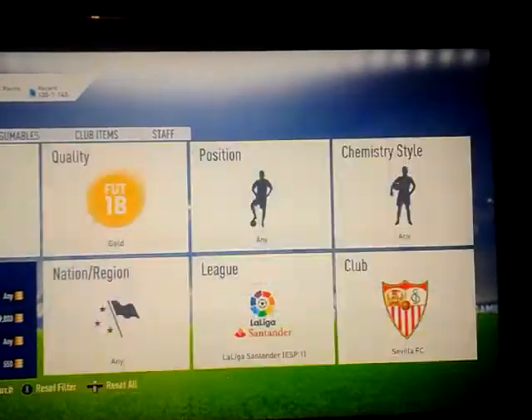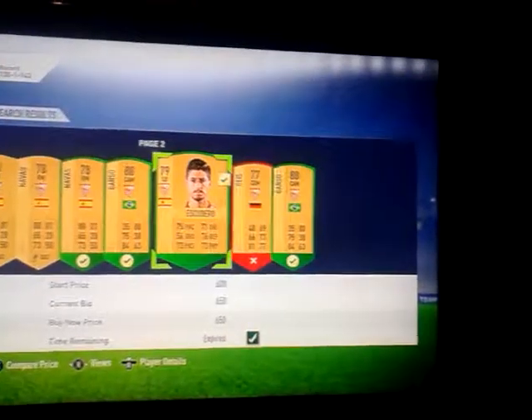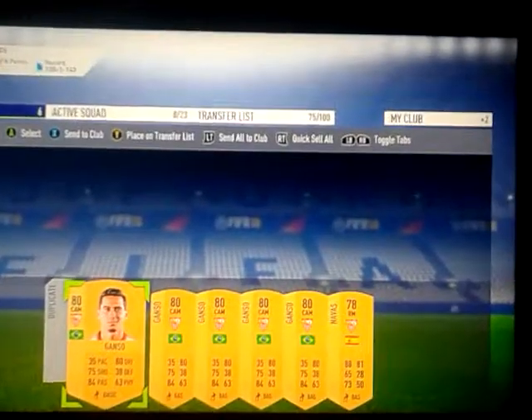This Sevilla game has a very high chance of getting into the SBC. We're going to get another set of Ganzo cards — picking up six, seven, eight, nine and ten. We've already got some of them. So that is the Real Valladolid vs Sevilla game done. We send a couple to the club and add the rest to the trade pile. The next game has a very very high chance of getting in and a very high profit margin.